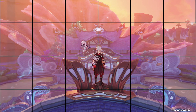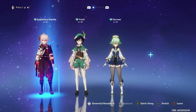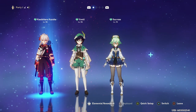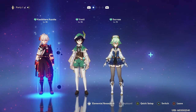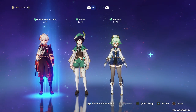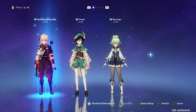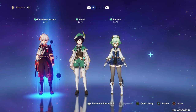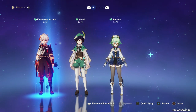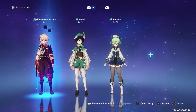Let's start with the element I think is the most important to pair with Kokomi: an Anemo Swirler, specifically one with the 4-piece Viridescent Venerer set. As of right now, I think her absolute top member for just about any team is Kazuha, because he is her highest damage booster by far as of version 2.1. He's able to give her so much extra elemental bonus damage based off of his elemental mastery, and on top of this, he can lower enemies' resistance to hydro as well as provide crowd control.